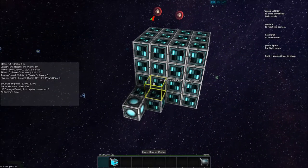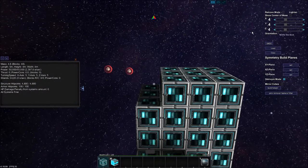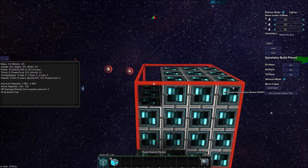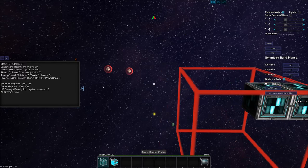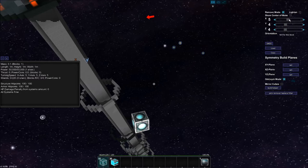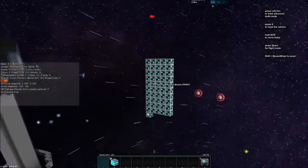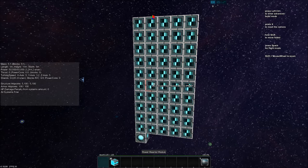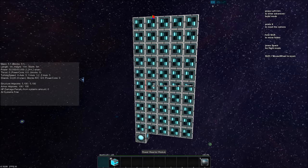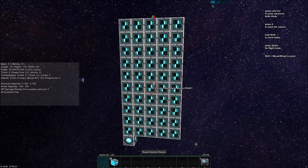The next method was a five-by-ten-by-one flat plane. We can go to remove mode, right-click to remove them all, then place all 50 reactors in that flat layout. That gives us 3,244 energy per second — still pretty inefficient compared to the other numbers.